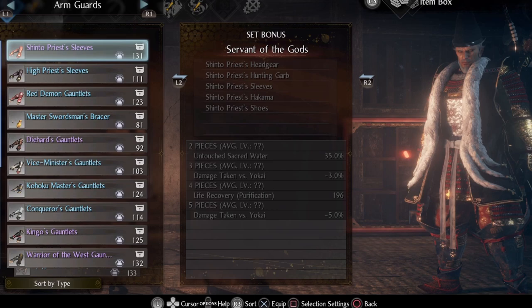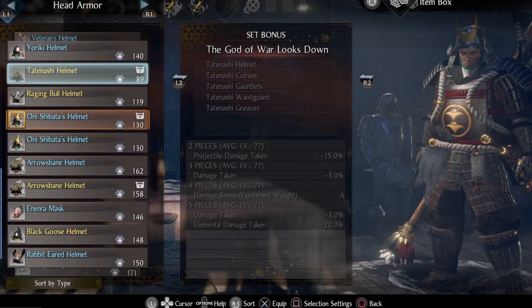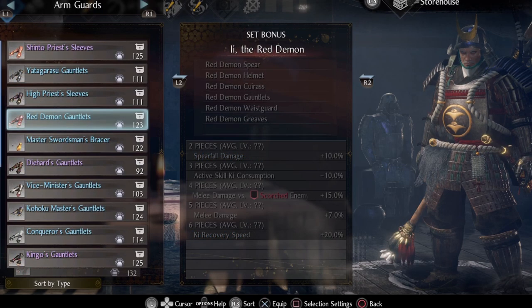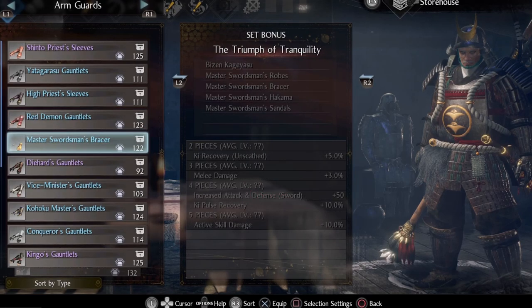After Shinto there are a couple of options. Tatenashi is not bad at all but it is a pain in the arse to farm the whole thing. Golden Gourd is a good choice as well since we can have the full 7-piece bonus with the Split Staff. Red Demon is great too but it is a random drop at this point. If you plan on using Red Demon, definitely have a Fire Talisman or Infernal Onibis Soulcore to apply the fire element to your Split Staff versus enemies that aren't resistant to fire.